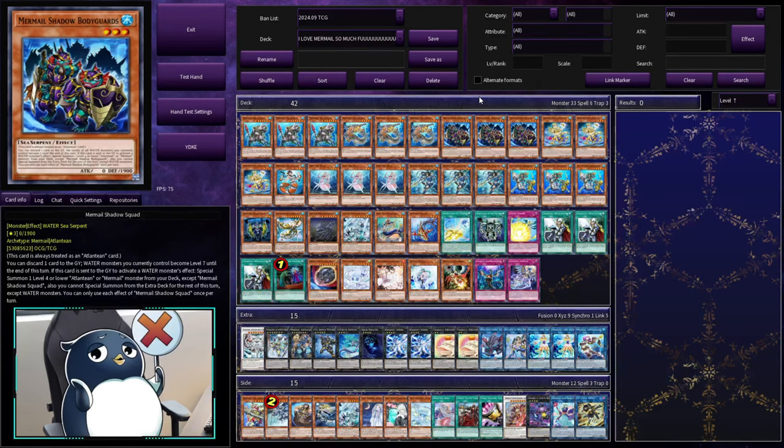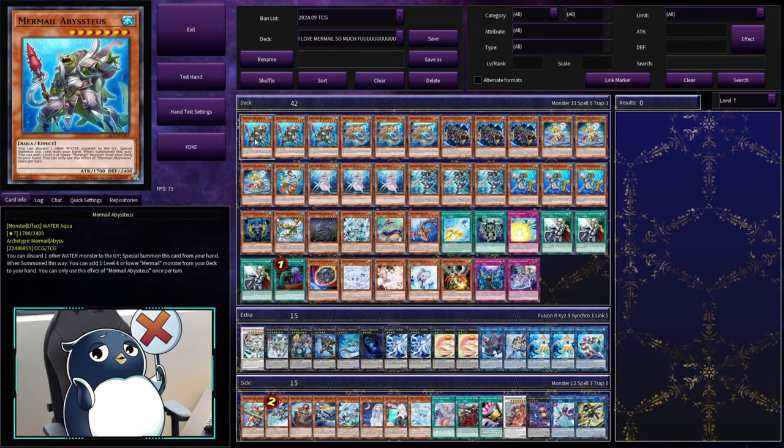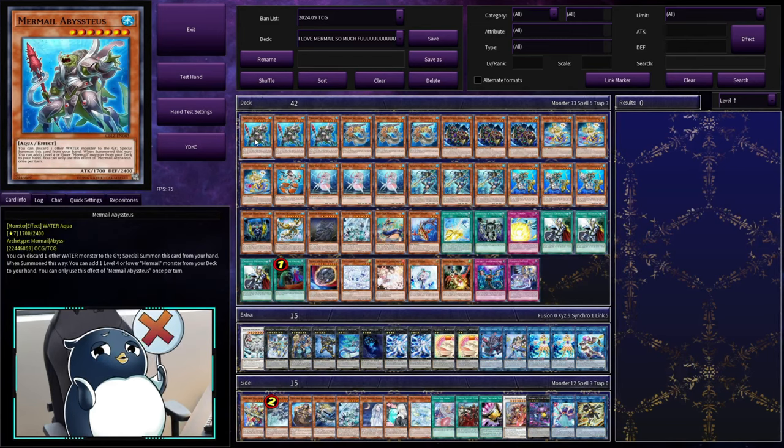And we're back with the deck. This deck is so good right now. Mermails are easily my second favorite deck of all time, honestly. Water decks just hit so different. And the best part? These cards are pretty cheap! I really hope you guys pick this up and bring it to your local tournaments. Reminder — I am currently live right now on Twitch.tv slash NoPenguin YouTube, playing my Penguin deck on Master Duel trying to get up to Master Rank. So if you're watching this on release day, there's a good chance I'm live right now. Link in the description. But as always, like if you like, subscribe if you want to see more. I am NoPenguin, Mermail Master, signing out.